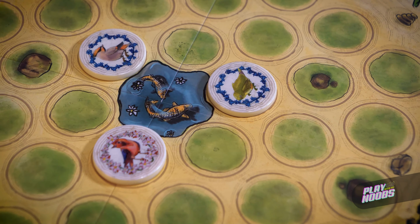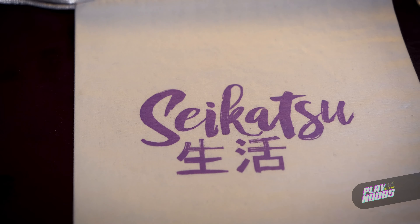In Sekatsu, players take turns placing tiles into a shared garden area, with each tile showing a colored flower and a colored bird. Players score for groups of birds as they place them, but they score for rows of flowers only at the end of the game and only for the rows of flowers that exist from their perspective.